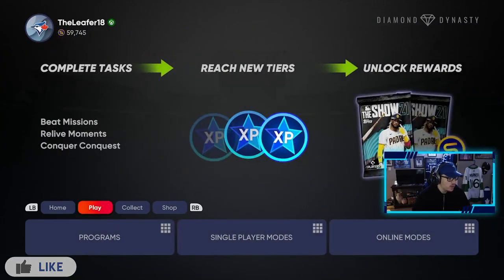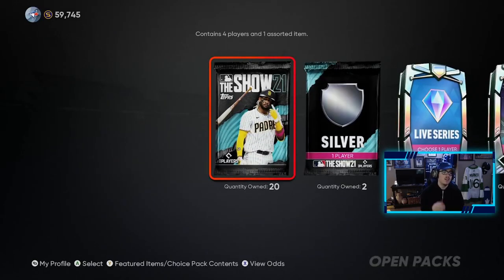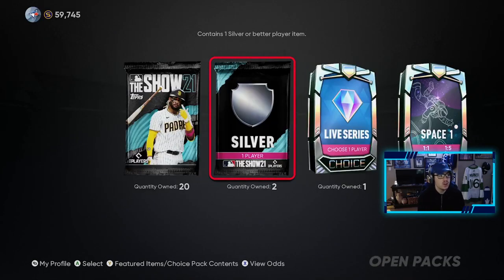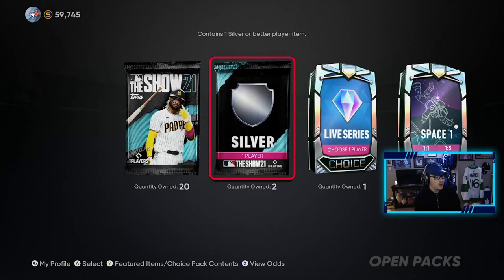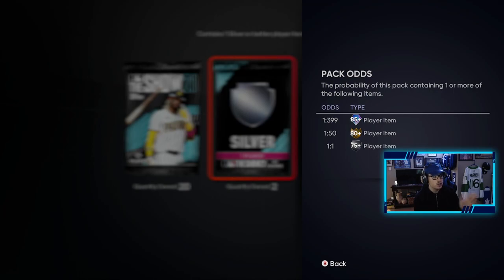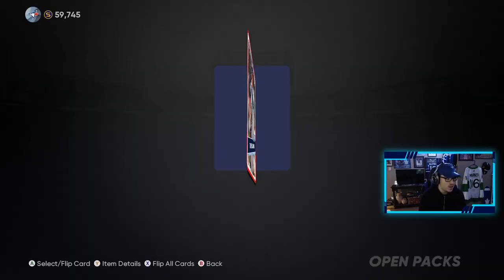Going over to the shop and my unopened packs right here: we have 20 of the Show packs, 2 silver player packs, we get a silver player better, a choice pack of a diamond — so we get a guaranteed diamond — and we have the Space 1 packs. We will start with the silver pack. It is impossible to get a diamond in that one, which is crazy.